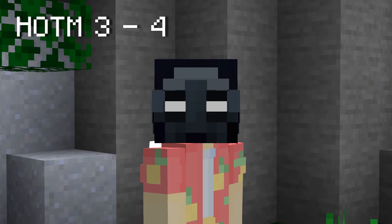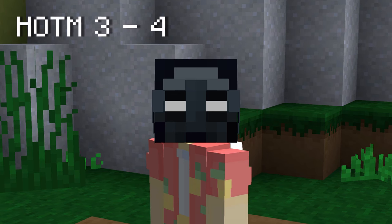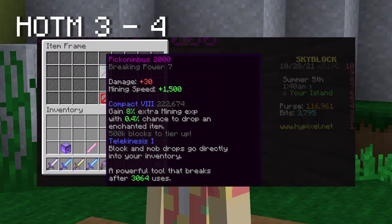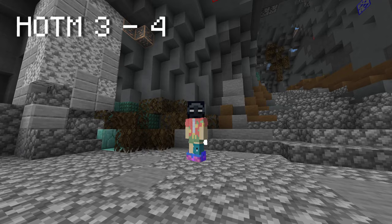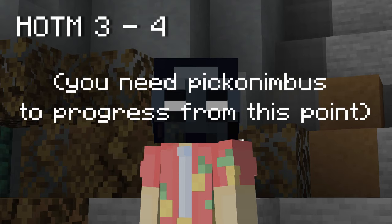At this point, you still don't have a tool that can even break ruby. I'd recommend the RNG carried route — try out a Crystal Nucleus run or two and see if you can drop a Piconimbus. This Piconimbus will be able to break everything you need except topaz. So to recap, you're in full glaciate with a mithril pickaxe, and if you're RNG carried, you have a Piconimbus.